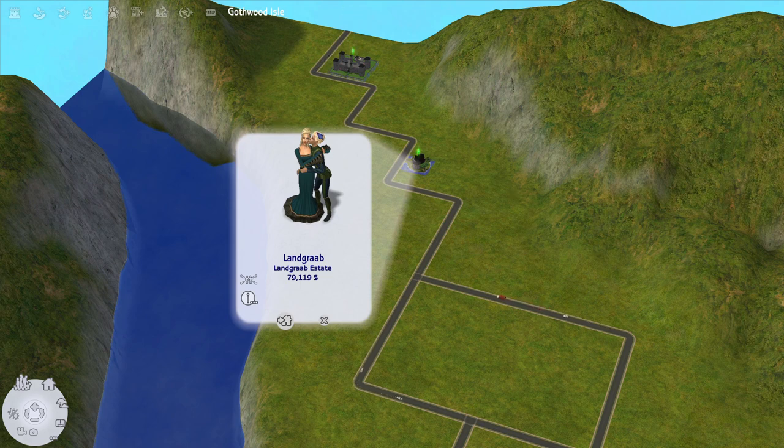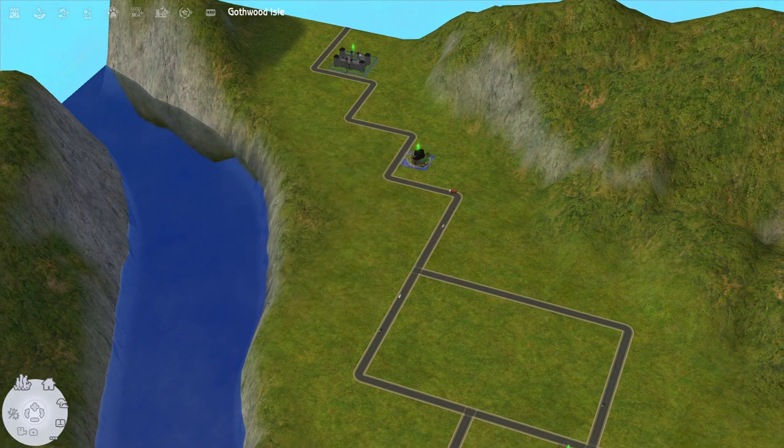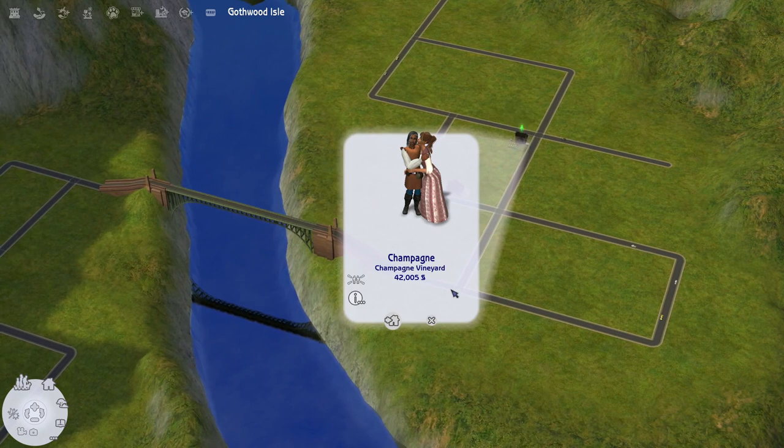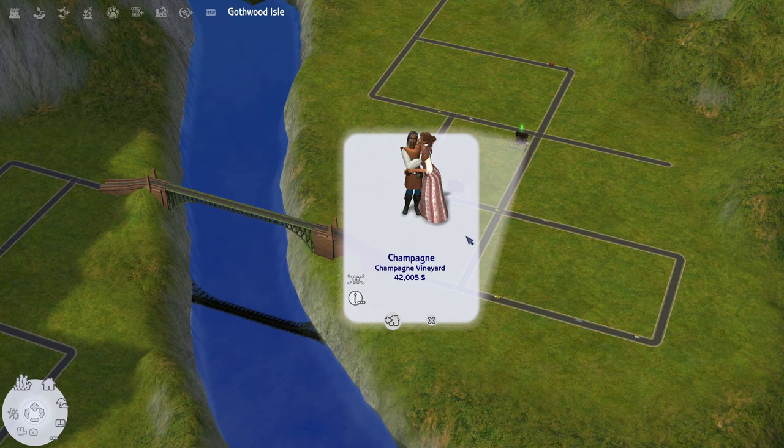So the Duke will be next. This is Duke Joffrey Landgrave and Duchess Blair Landgrave. Then we have our merchant family, which is not a famous Sims family - this is a new family. They are going to be really cool, hailing from France of course. The Champagne family. They will have a vineyard and they own the tavern in town. This is Jean Champagne and Marie Champagne.